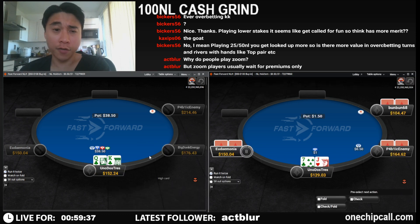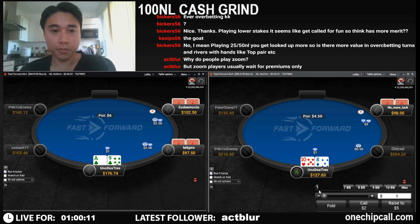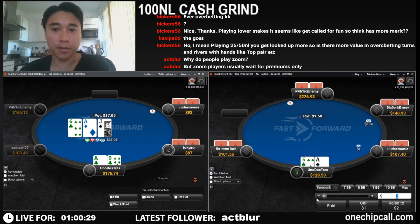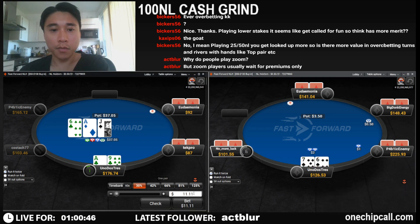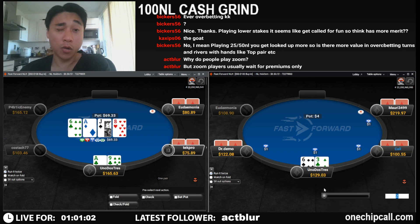King-queen off would fold; king-queen suited makes the cut. We are going to come in for the squeeze here with ace-nine — get called in two spots. We're going to c-bet and get called twice.